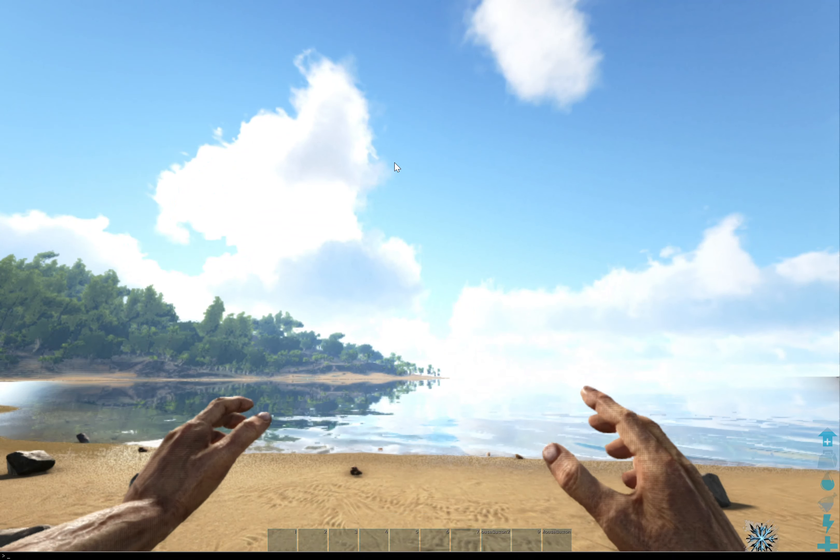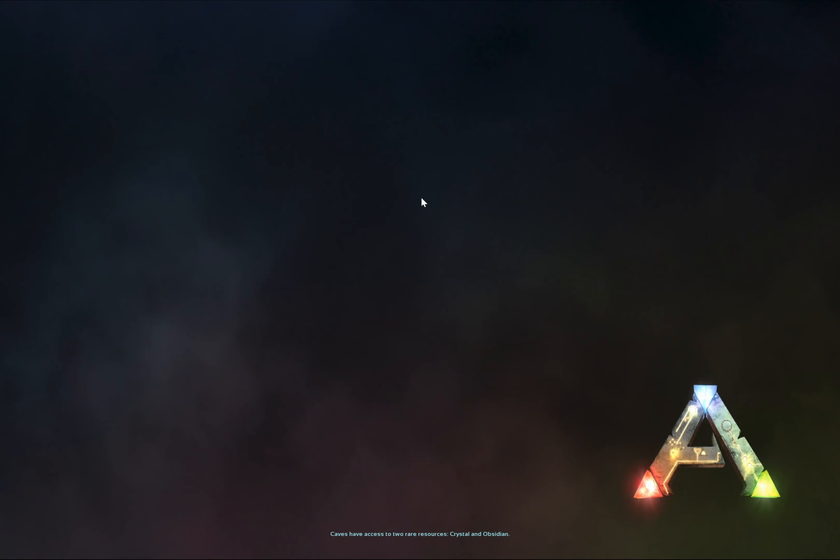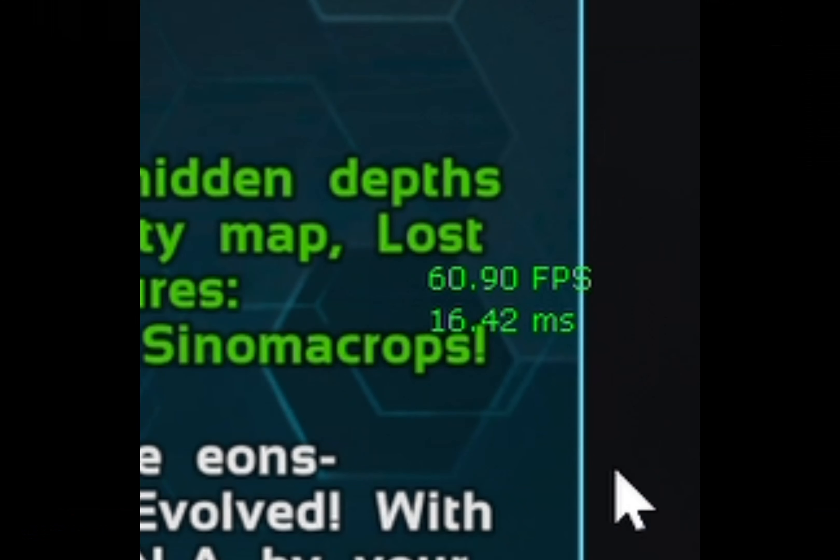Simply type into your console 'stat FPS' and you'll see your FPS. Then hit exit to the main menu, wait a little, and there we go — beautiful FPS. Sometimes this can go up to 150.